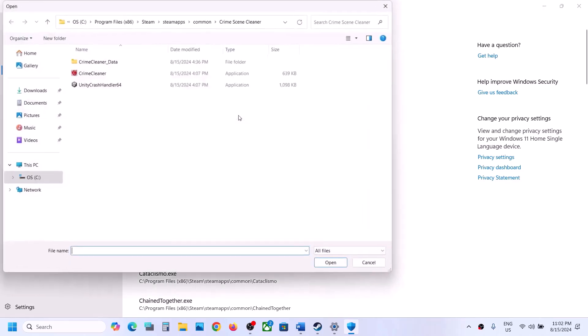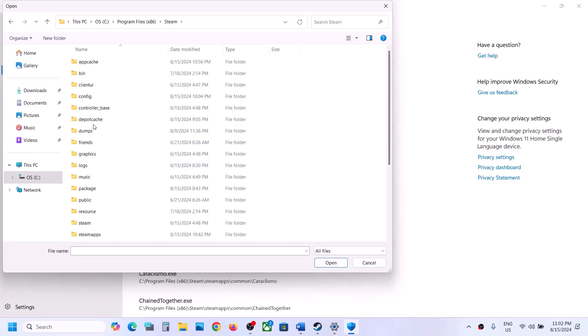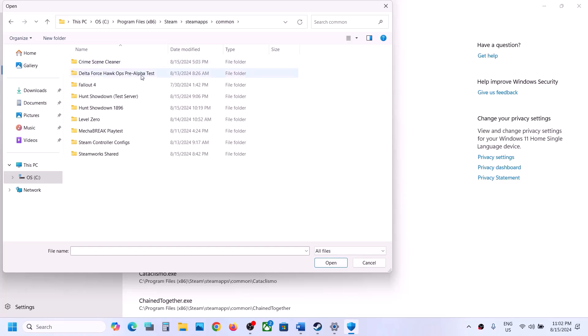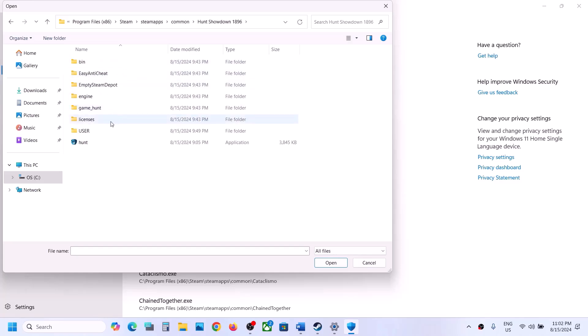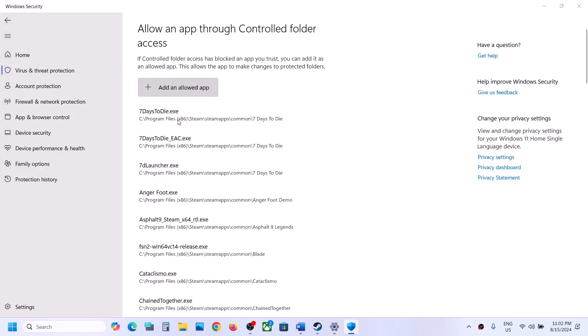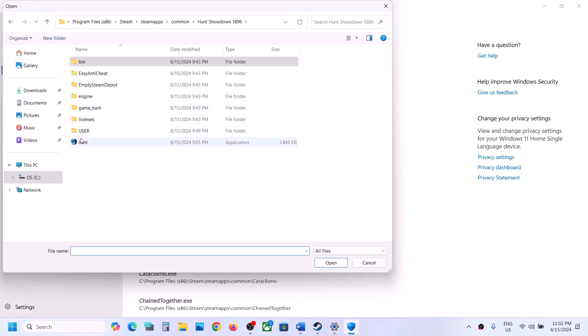Click on Add an Allowed App, Browse All Apps, and go to the game installation folder. If the game is installed in C drive, open C drive, Program Files (x86), open the Steam folder, SteamApps, Common, then the game folder. Open the bin folder, then Win64, and select the game exe file and click Open. Then add the hunt exe file as well.